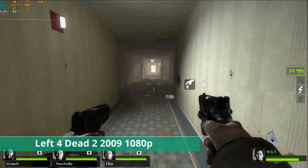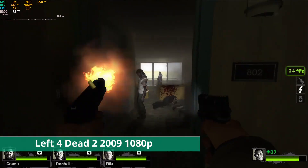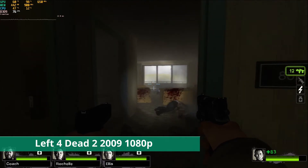Next is Left 4 Dead 2 from 2009, and at 1080p with the highest settings, 16xAF and no AA, the FPS remains solid — probably over 60 — so that's a decent showing for this GPU.